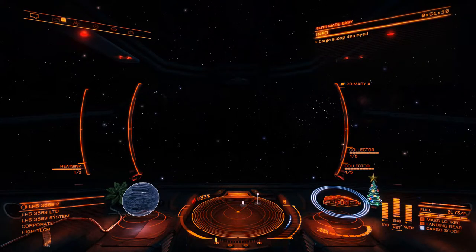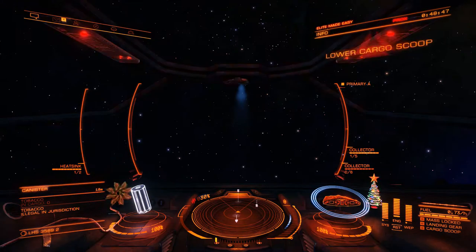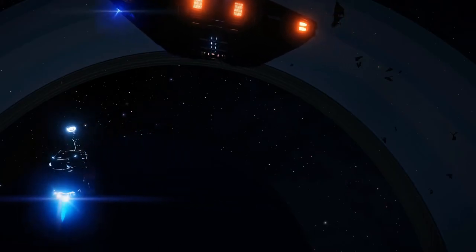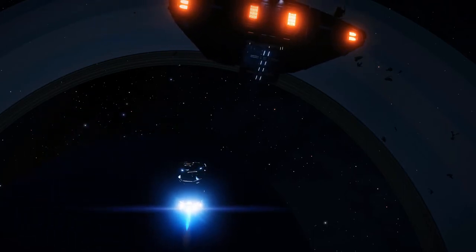You'll need to lower your cargo scoop so the Limpets can deliver the item to your ship. You'll see an error if your cargo scoop is closed and blocking the Limpet. The Limpet will follow you with the item until you lower your scoop or the Limpet expires.